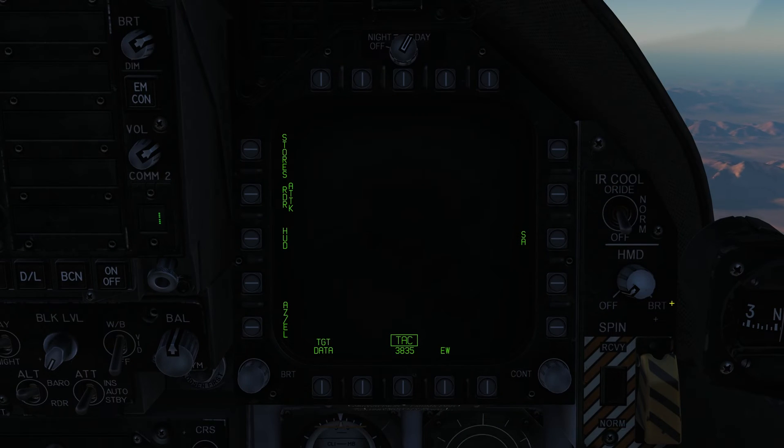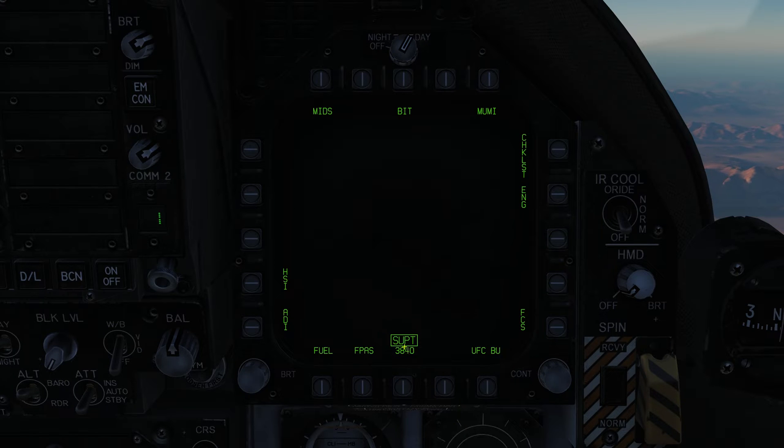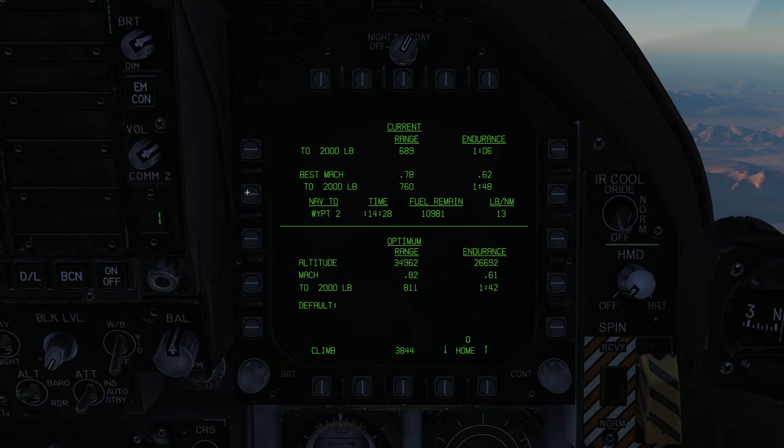To get into the F-PASS page, we need to go to the support page — SUPT — and then click on F-PASS. Here's the F-PASS page on the DDI. You can do this on any DDI; right now we have it on the right DDI.